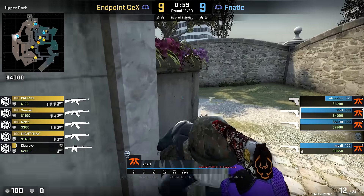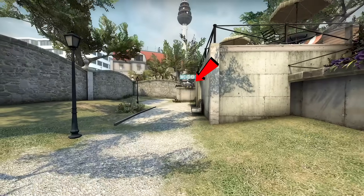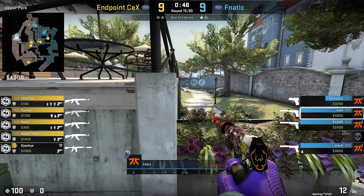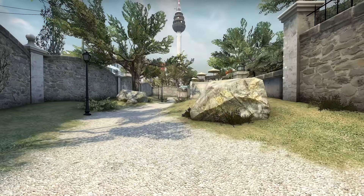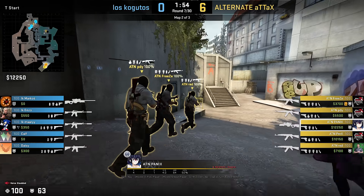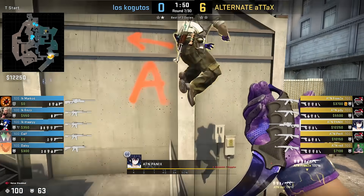This crouching 2-man tower is more powerful than you think. ATN made it extremely smooth here, but whatever, since everyone should know this by now.